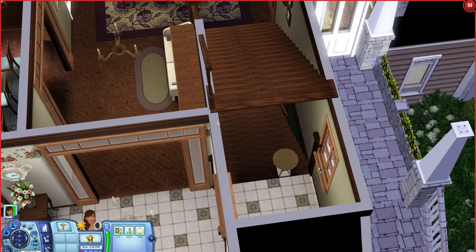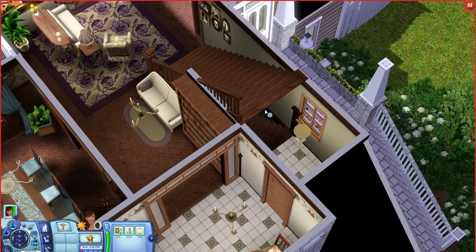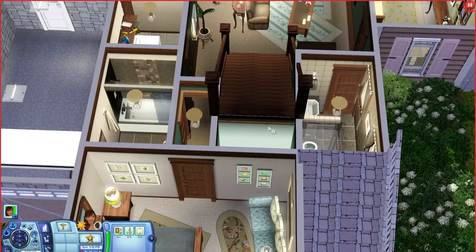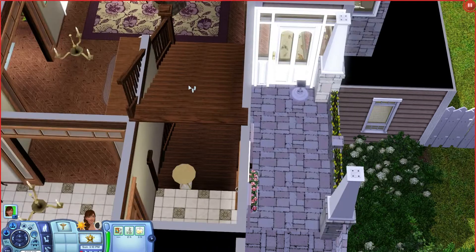A lot of times in real houses, that is going to be the way they are — right on top of each other. A lot of people do that and the staircases will let you do it. The game is not going to tell you that you just messed something up, because in the game, it thinks you just did everything fine. But we have a little bit of a problem.